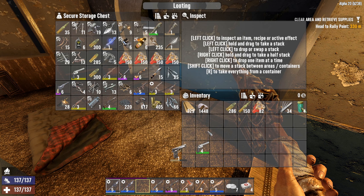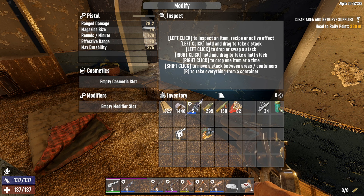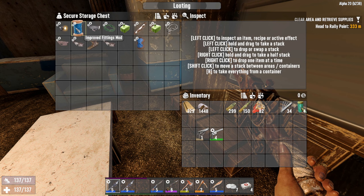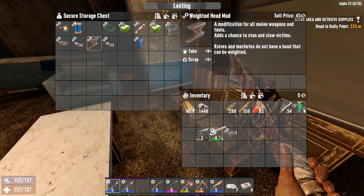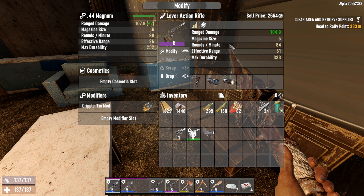We'll take the magnum and modify this. Trying to add a helmet light mod, structural brace, trigger group, burst mod, full auto mod, semi mod — can I add this? No, so it's just going to be the cripple mod. I'm going to keep the flashlight on here even though it probably makes sense to put it on the magnum, just because I've maxed out the rifle skill.